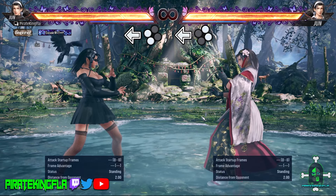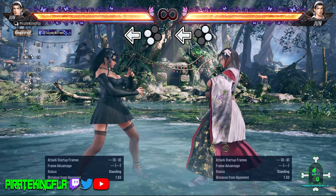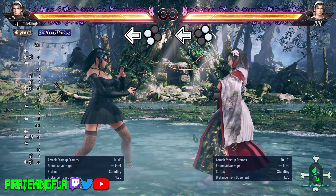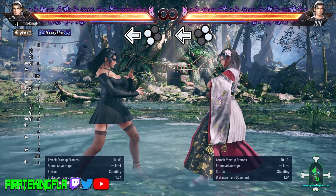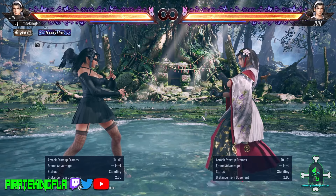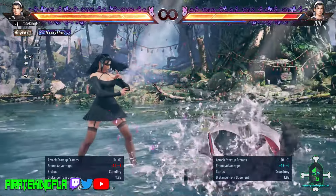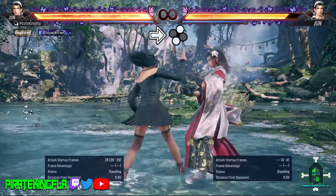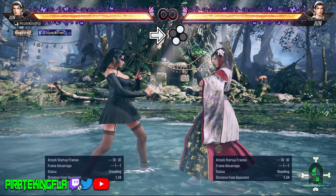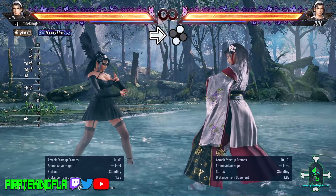Parries and reversals. Jun does have a parry — it can be done by pressing either Back 1+3 or Back 2+4. This parry is used to stop and oppose momentum. She can't hold it like Asuka, but it's still a good option to give your opponent something else to think about — it lets them know there's an additional threat in your arsenal, and it works on both kicks and punches. Jun also has Forward 2+3, which is her Sabaki. This only works against punches, so you need a good read on when your opponent is going to throw one. If you land this successfully, you are able to get a full combo.